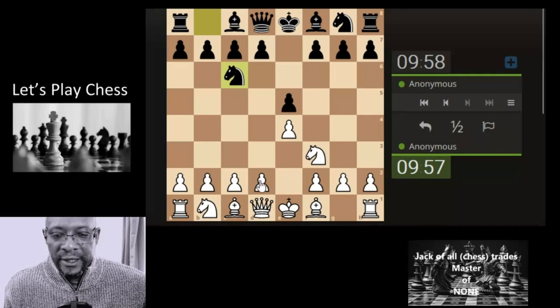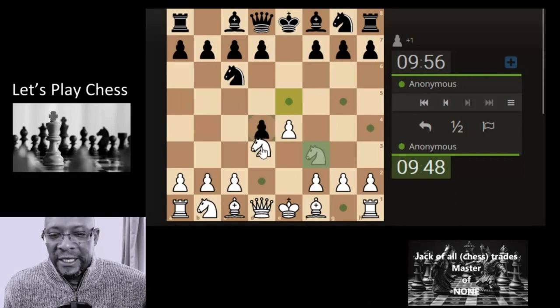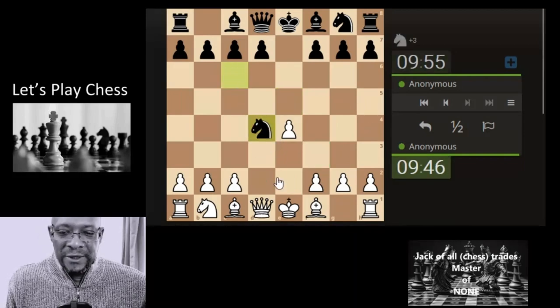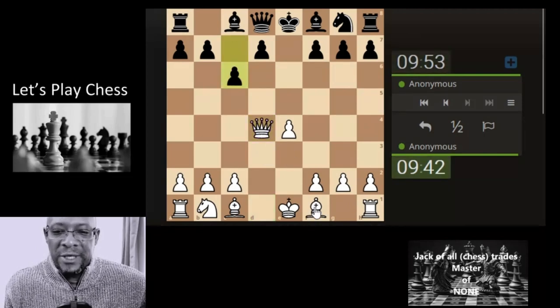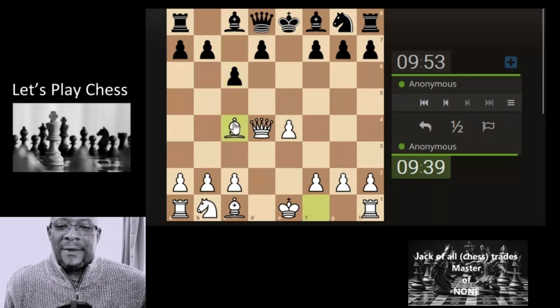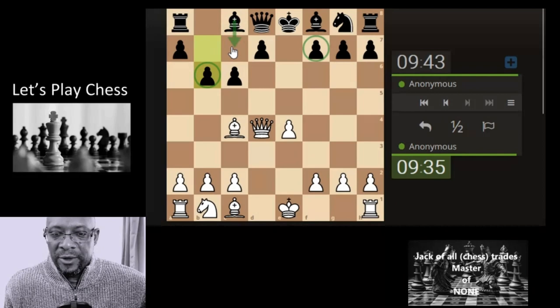Okay, second game in the recent session — jack of all chess trades and master of none. Let's see if we can get through this one without any blunders. Last game was a little blundery in the early part. Let's just take it nice and steady, not get carried away with narration mode because we get excited. Let's bring the bishop through here — nice and steady, simple chess. Okay, loss in tempo, but they're going for the slow grind of the diagonal with the bishop. Let's castle.